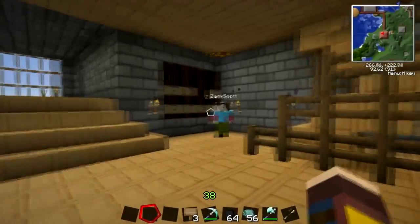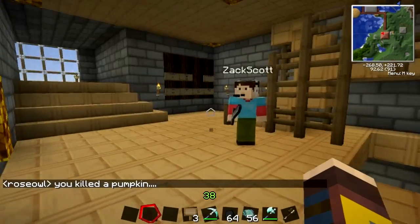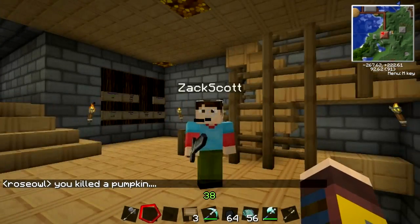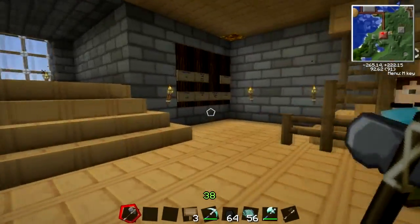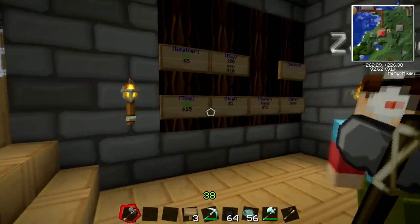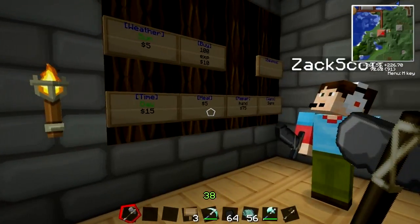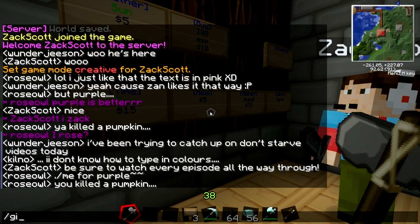I decided to bring him on and show him around the server. He doesn't know too much about the whole economy and everything that we have going on. I'll show him some of the cool areas, and he just gave me his axe. You're welcome. Thank you. I'll make sure to keep this out.